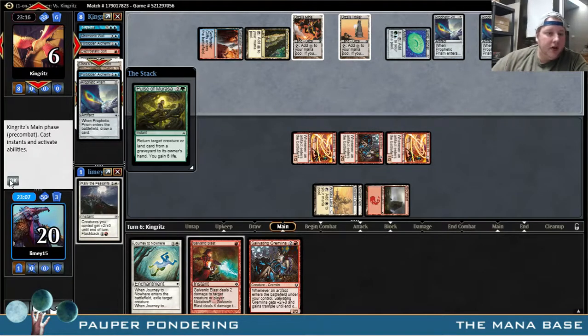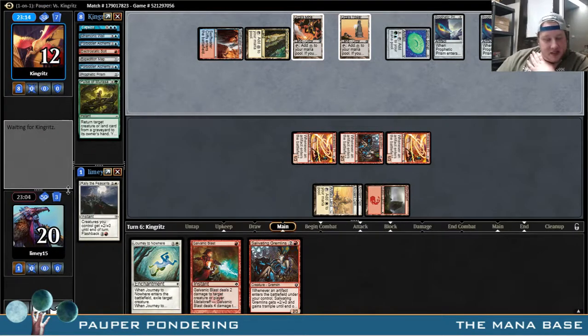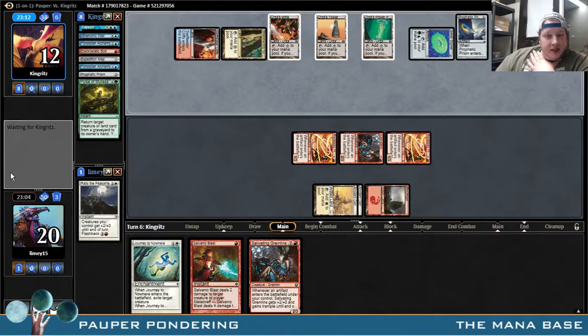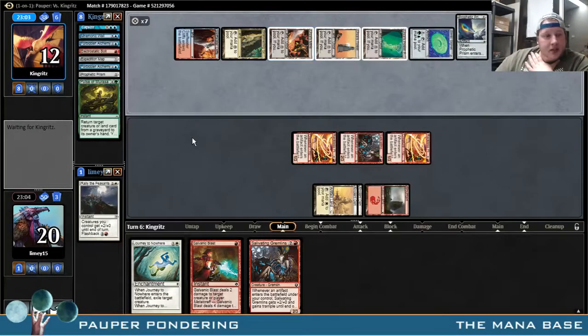Hopefully he just dirtles around here. Pulse of Murasa! That puts us in Tron with double Prophetic Prism, which is kind of bad. He's also using ninth edition Tron pieces, which is also bad. Luckily, all our guys having three Toughness is good, because that means you can only have Rolling Thunder for five and can only actually kill one guy, which is nice. So depending on what he has here.